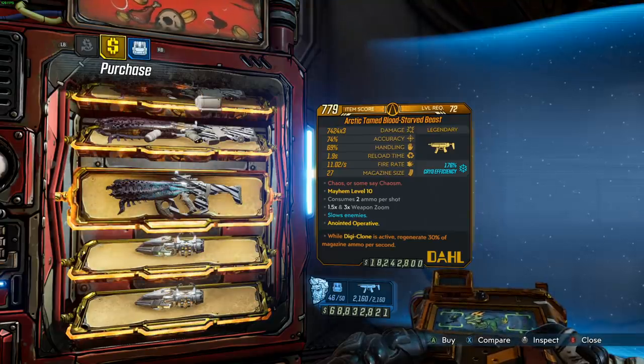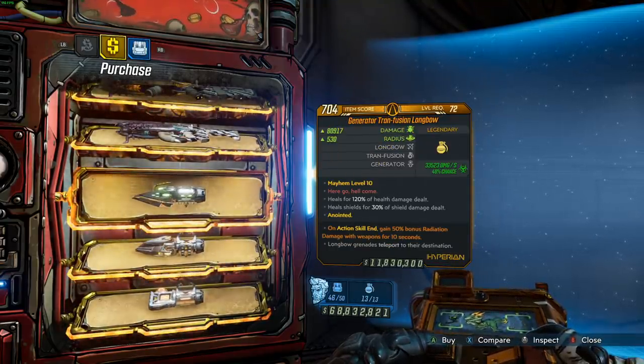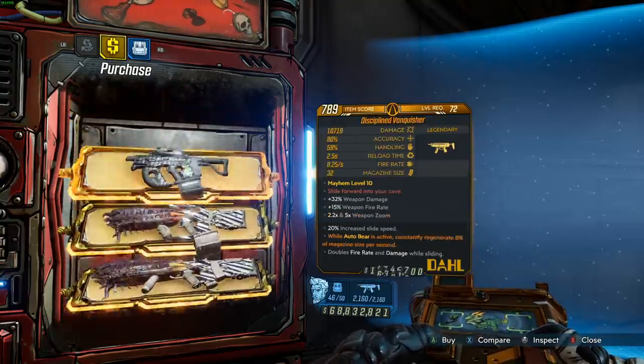A cryo Blood Starved Beast with high damage for the new Flare Bear Moze build — I would strongly recommend it. And then we also have a Transfusion Longbow. Who needs healing grenades when you have lifesteal on basically all the characters?